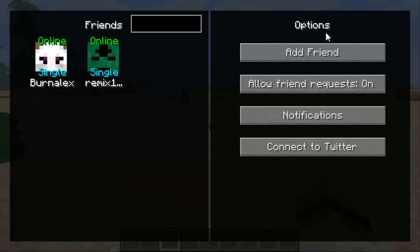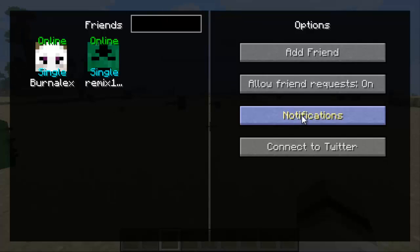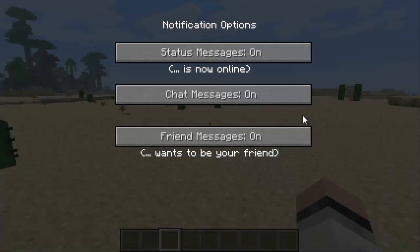If you don't want Remix sending you messages saying 'hi mom,' you can mess with that in notifications. You can actually connect this mod with Twitter — there's a 'Connect to Twitter' option, so you could be tweeting things like 'I just punched a tree' with your friends. In the notifications tab it shows status messages — when your friends are online, a notification appears saying they're online, and you can turn that on and off.